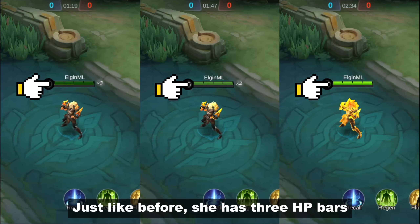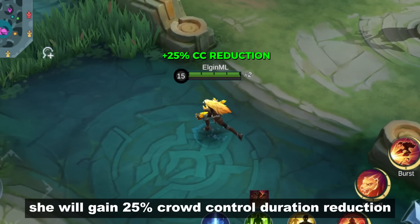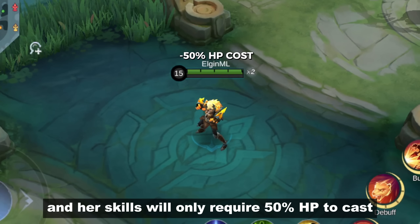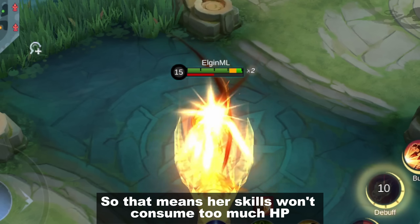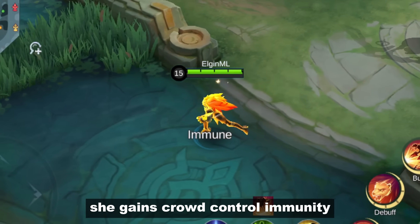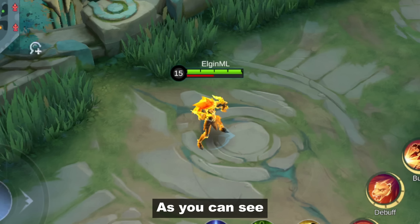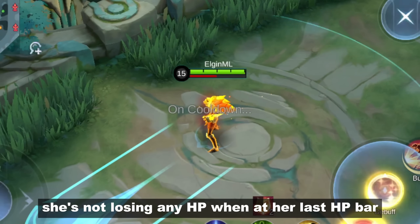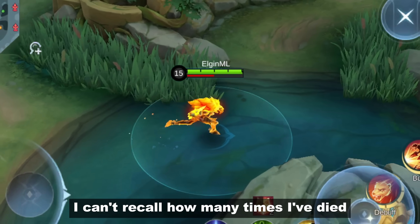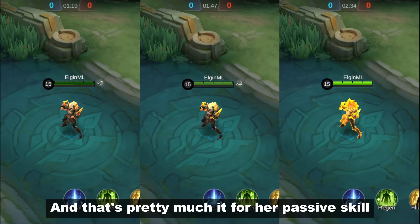Just like before, she has 3 HP bars. If she loses her first HP bar, she will gain 25% crowd control duration reduction and her skills will only require 50% HP to cast, so her skills won't consume too much HP on her second HP bar. When she loses 2 HP bars, she gains crowd control immunity and using skills won't cost her HP. As you can see, she's not losing HP when at her last HP bar. I can't recall how many times I've died because I used my skill on the last HP bar.